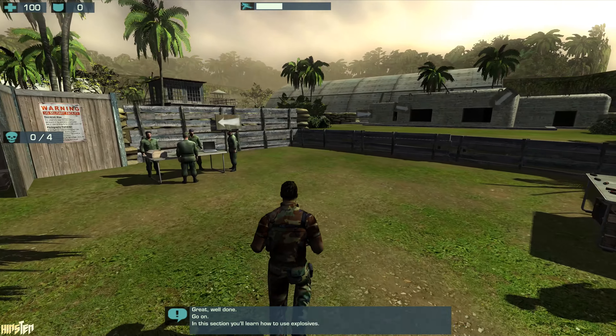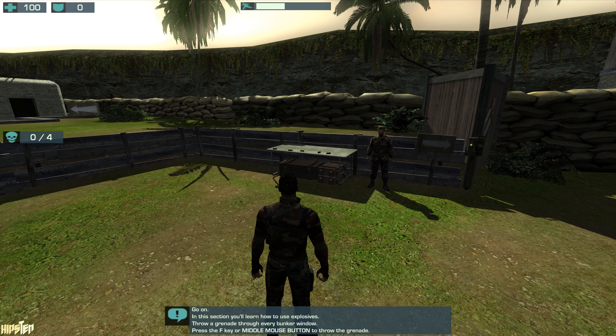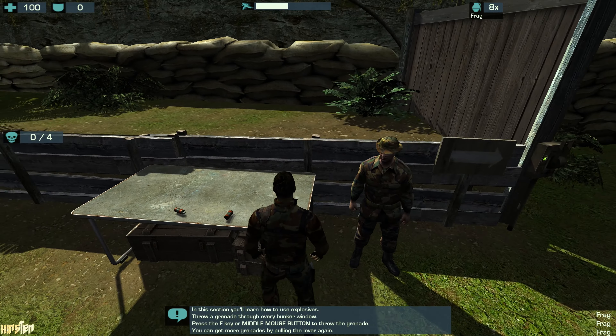In this section, you'll learn how to throw a grenade through every bunker window. Press the F key or middle mouse button to throw the grenade. You can get more grenades by pulling the lever again.